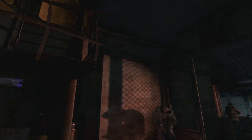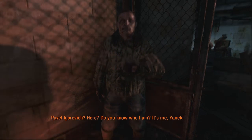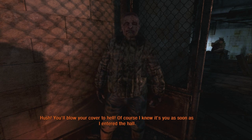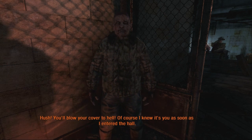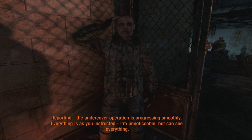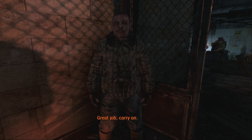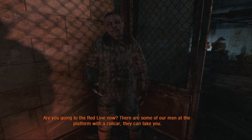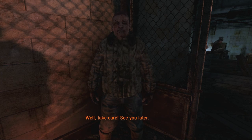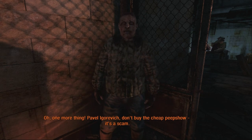Pavel Igorovich? Here? Do you know who I am? It's me! Yannick! Shh, you'll blow your cover. Of course I knew it was you as soon as I entered the hall. You can report the situation but quietly. Reporting — the undercover operation is progressing smoothly. Everything is as you instructed. I am unnoticeable but can see everything. Great job. Carry on. Are you going to the red line now? There are some of our men at the platform with a railcar — they can take you. Great, that's most welcome. Take care, my friend. Oh, one more thing — Pavel Igorovich, don't buy the cheap peep show. It's a scam.